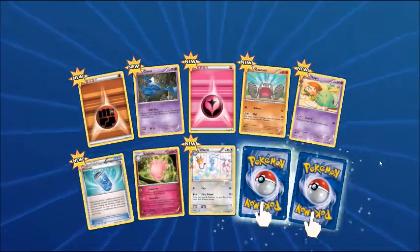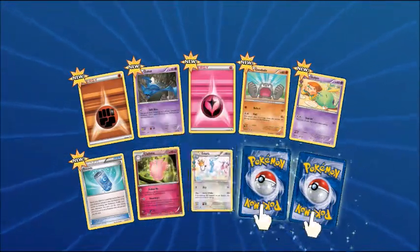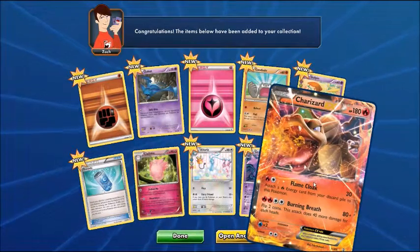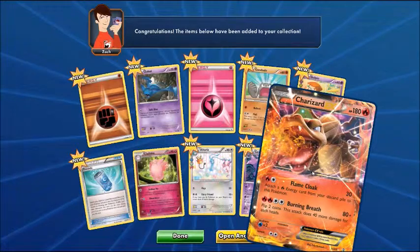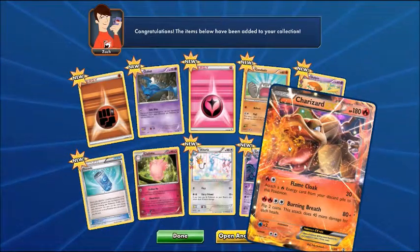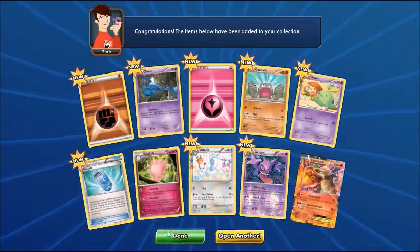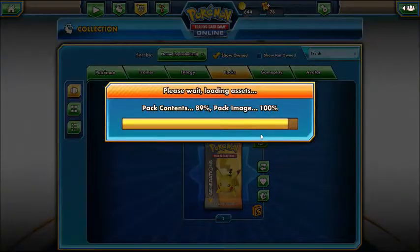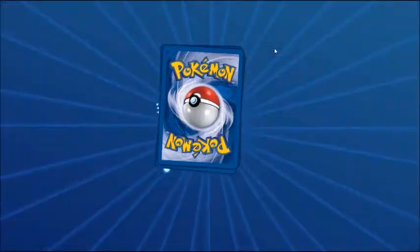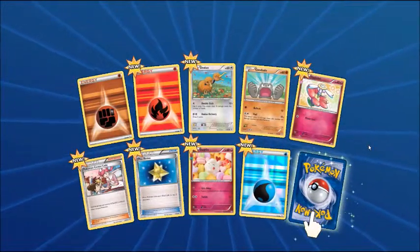Okay, so we got fighting energy, Zubat, fairy energy, Geodude, Goldeen, Evo Soda, Clefable, Altaria — a very nice looking Altaria. Ooh, reverse Gengar! Oh damn, okay — when they made this new set they took the original base set Charizard and this is what it would look like in modern day. He's in the exact pose doing the exact thing. This is amazing. If I don't get another good card out of the set, this alone is amazing. I've never owned a base set Charizard — I've never even seen one that wasn't in a shop for a lot of money. Having the modern day base set Charizard is freaking great. And ooh, that's a holo energy!